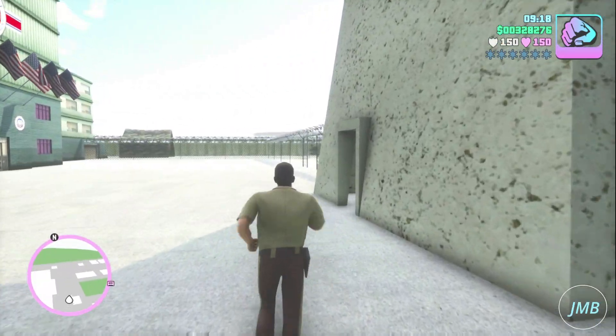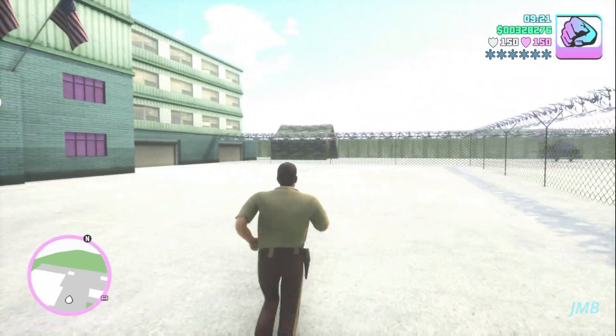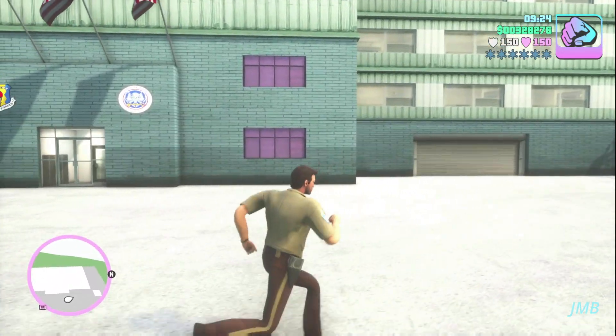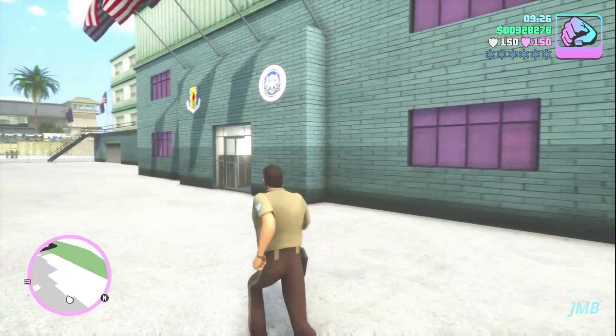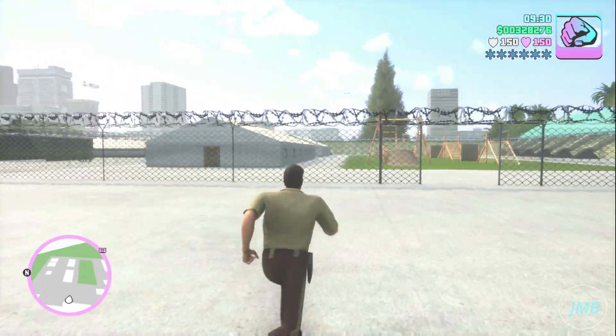I highly recommend checking out the Fort Baxter Air Base — it's a spot I enjoy visiting very often in Grand Theft Auto Vice City. Of course, I only visit when I have a police uniform, as it's the only way the army is peaceful towards Tommy Vercetti.